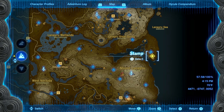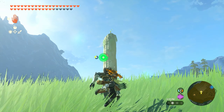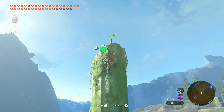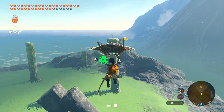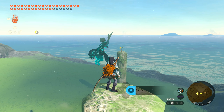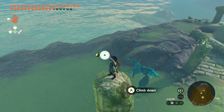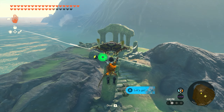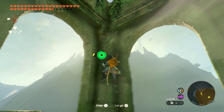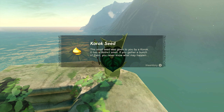Seed number fifty is going to be found down by the Lodrum Headland. It'll be pretty obvious once you get out here — there's going to be a tall column that you can climb that has a flower on the top. Once you grab that flower, you're going to keep flying your way across to all of these columns and grabbing a flower on top of each. When you get to the third one, turn around — there's a small one behind us we can float to. Grab that one, fly all the way across, get up on top of these ruins, grab the last flower, and you'll get seed number fifty.